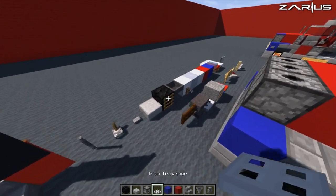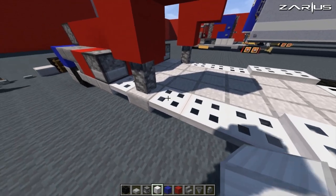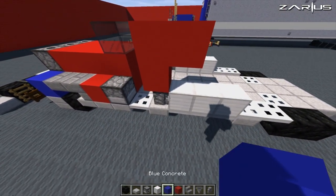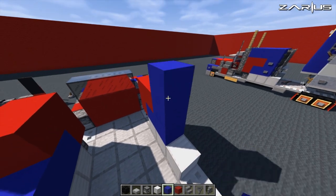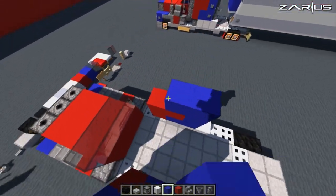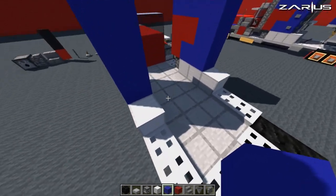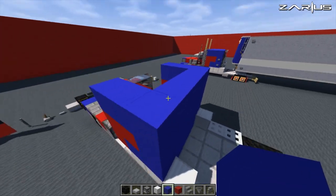Now we shall go and grab ourselves an iron block and place three next to the cobblestone wall. With your blue, we're just going to fill in by two, then come back up by two, and over by two. Now we're doing the actual cabin — fill that all the way in and the roof.